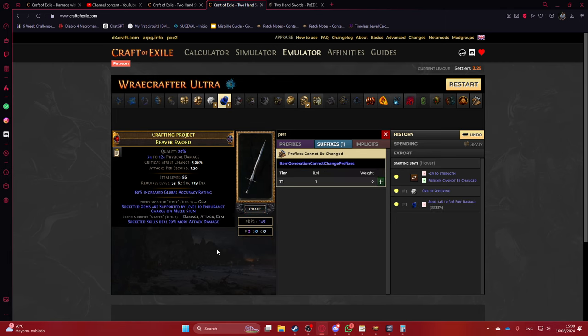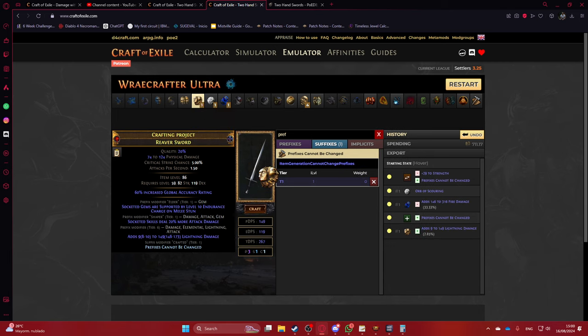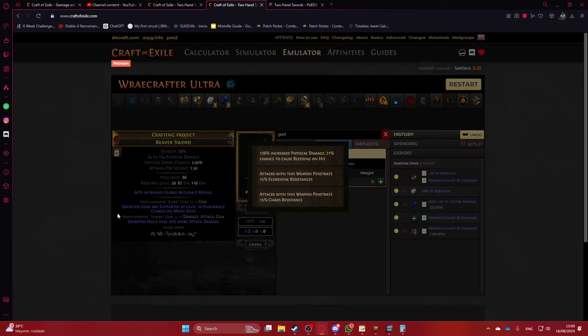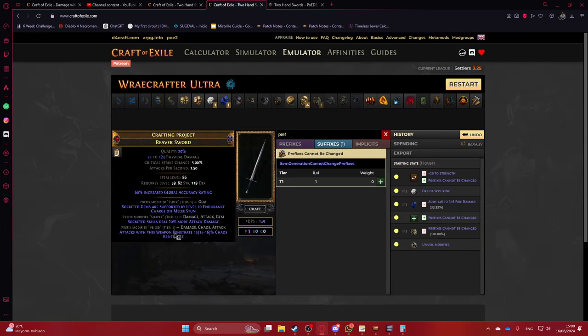Assuming you actually hit it, do the same as before: Prefixes Cannot Be Changed, then veil trying to hit a veil prefix. We hit it on the first try here, then same thing — chaos pen — and your weapon is pretty much done at this point.